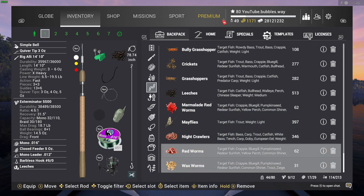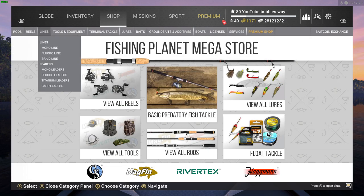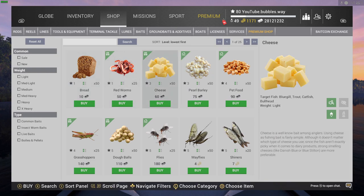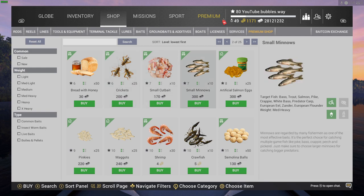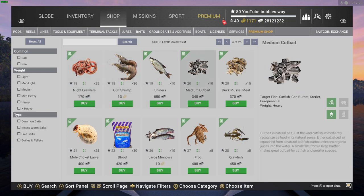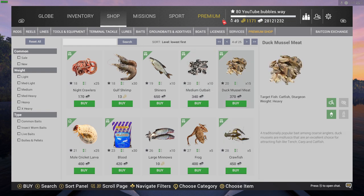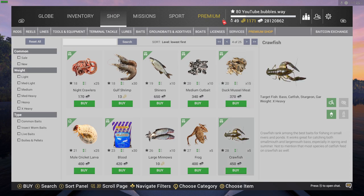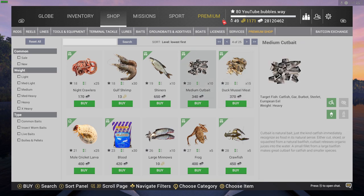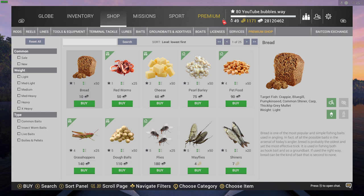Just use all different types of bait - you don't have to use leeches. Let me show you different baits you're able to purchase. Going through here we could use shiners, or small minnows would work but I probably wouldn't recommend it because you're going to catch lots of other species. I would use the bait that they prefer. Medium cut bait - catfish. I would also definitely recommend duck muscle meat - catfish love duck muscle meat, and it's not bad price. Crawfish is level 28, so you will eventually be able to use that.